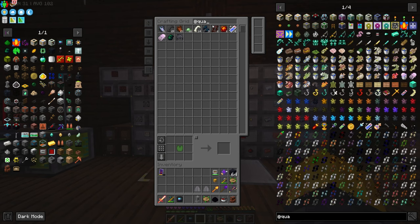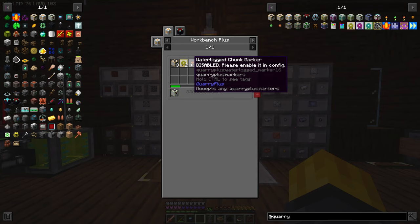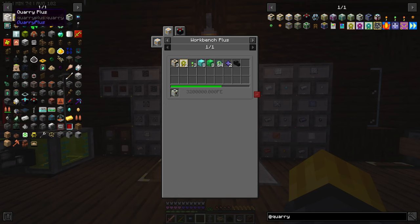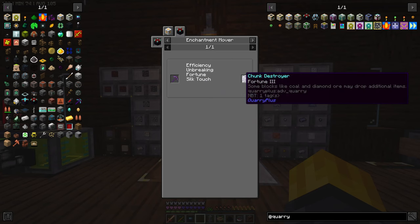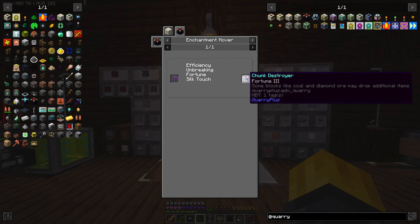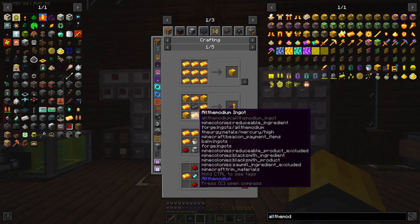The chunk destroyer is going to need all of this. We need a dragon head — we can probably get that from the withers here. It's a little expensive but we do that. Then quarry pluses — we're gonna need three of those — and then these as well. Oh, you can put fortune on it! I did not know that. You can move enchantments onto the quarry — that's nuts! What we can also do now is make an all the modium pick and move our enchantments onto that.